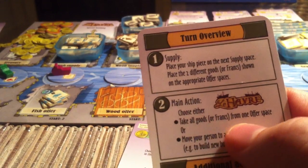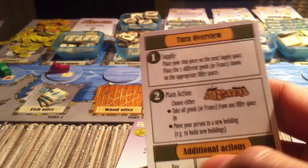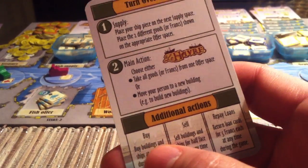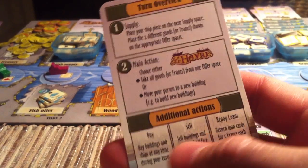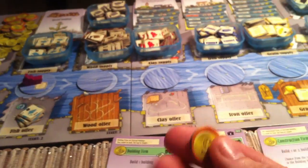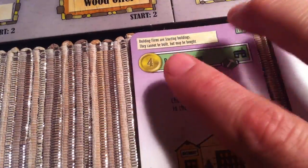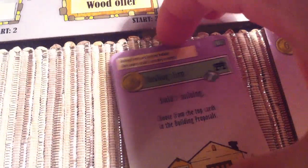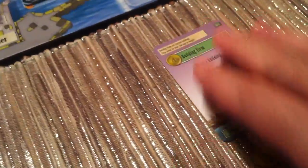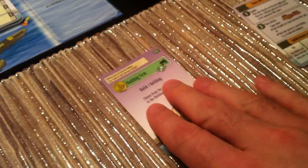There's more stuff you can do on a turn. Beyond your main action of grabbing stuff off a dock or moving your worker onto a building, you also get additional actions: you can buy buildings, sell buildings, or repay any loans. Jen is going to buy a building right now. She's going to spend $4 of her $5, and she buys this building. She takes it, puts it in her space, and this is now her building. At the end of the game she will get 4 victory points for owning it.